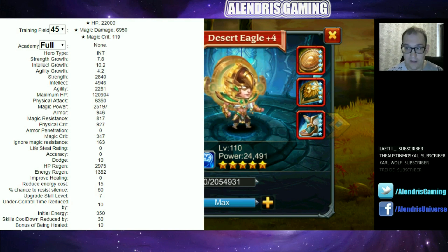He has 25,197 magical power — a pretty high score — 163 ignore magic resistance (magic penetration), and finally one interesting statistic: 350 initial energy. This means this hero will begin the fight with more than 33% of his own energy and will be able to use his ultimate pretty quickly.